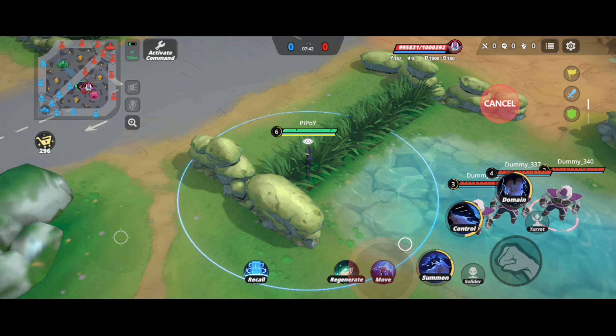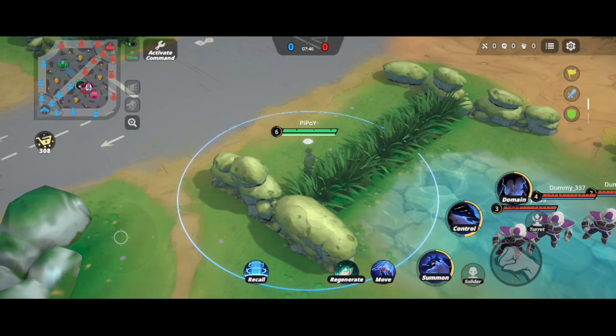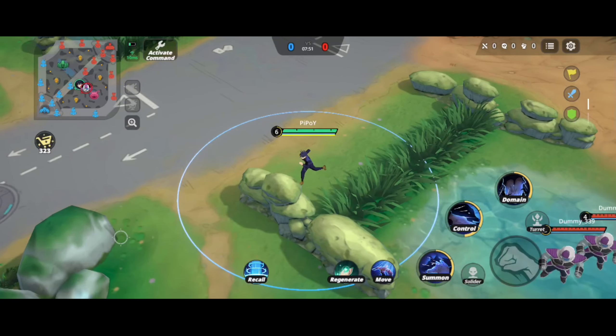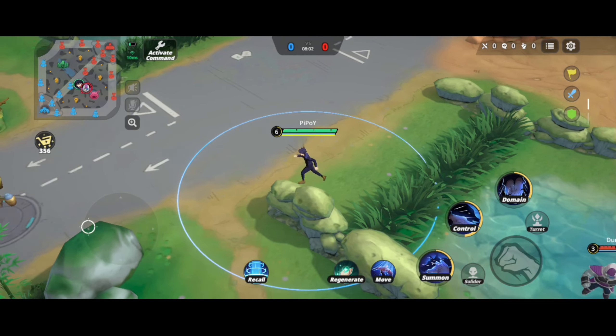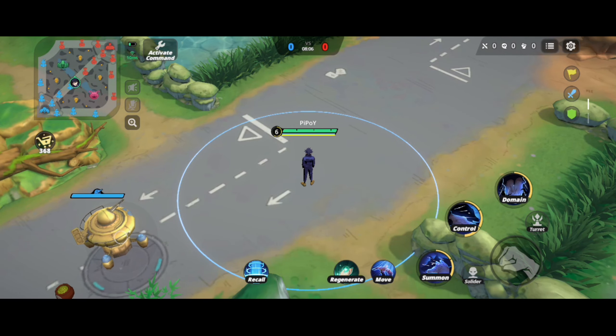Your summoner skill should be Flash, because Megumi doesn't have an escape skill — he has no blinks or dashes normally. He can only use an escape skill while in the domain expansion. So it's better to equip Flash. If you're more experienced with Megumi, you can use other skills like Heal or the one that deals 300 damage, but Flash is the best skill for Megumi.